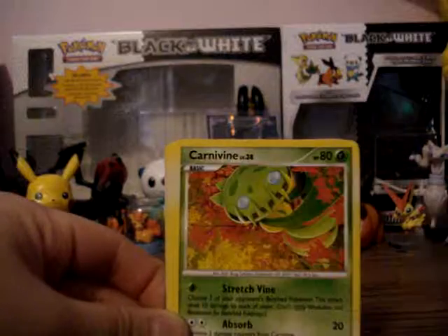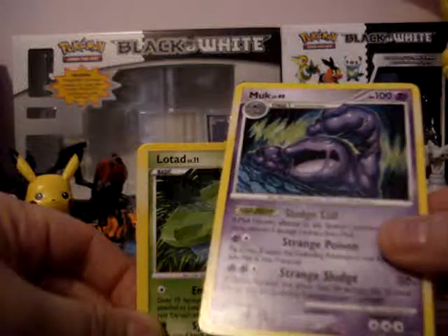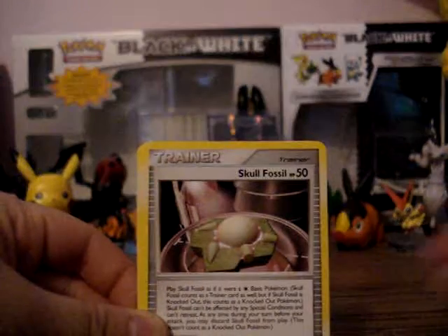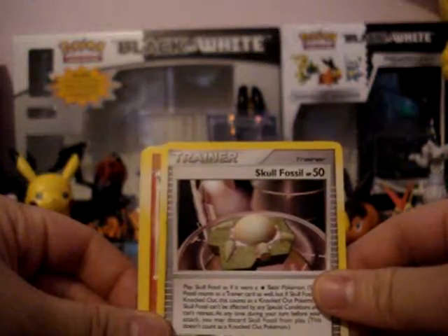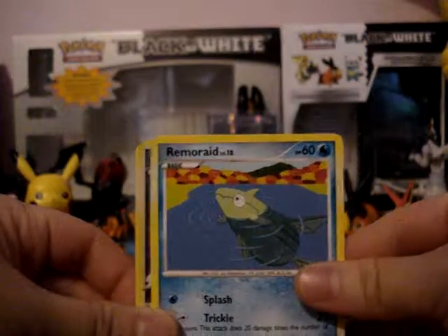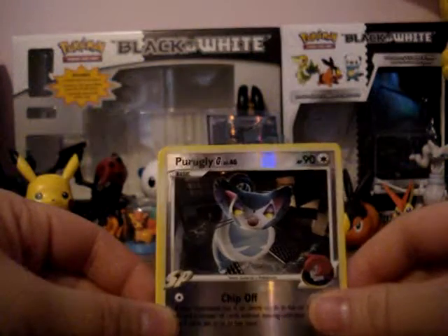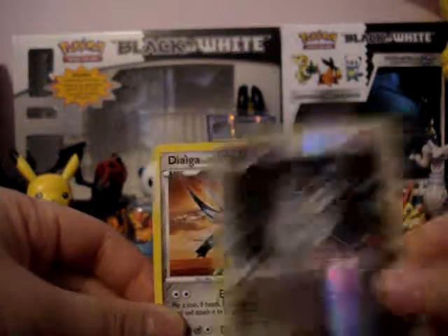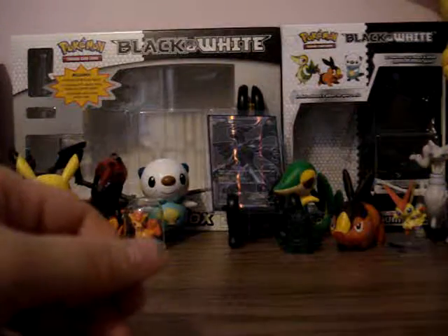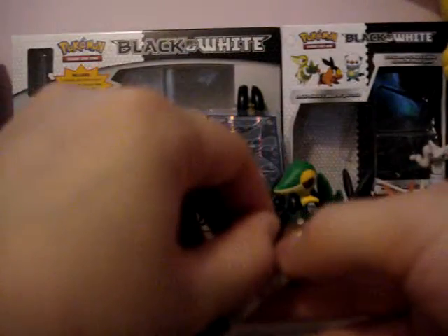Looker's Investigation. Carnivine. Muk. Lotad. Electric. Skull Fossil — HP 50, it's a trainer card. Chimchar. Remoraid. Versus. Purugly. Purugly G. And the rare is Dialga — rare, not holo. Good pulls, but not the best, because I didn't get a holo Dialga.